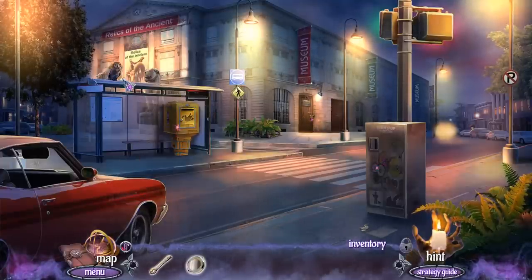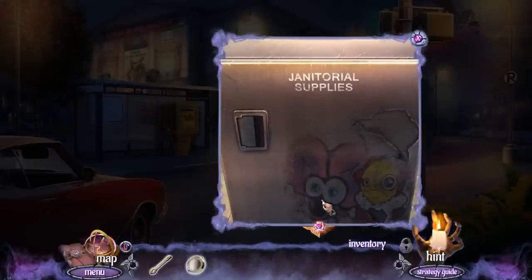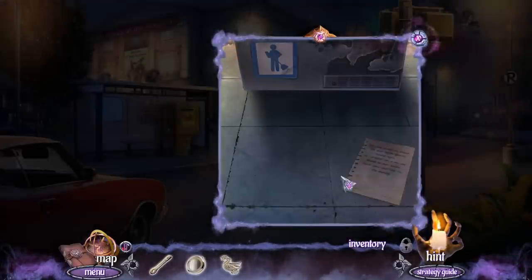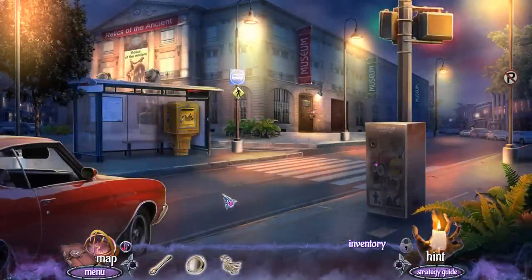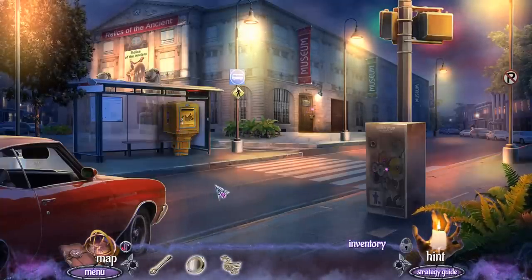Holy cow, there are cars zooming by — that would have been super dangerous if I had stepped in front of that. No, that's not going to work. You keep complaining about the door handle breaking, so I ordered you a new one — check the mailbox for a package. Alright folks, so here's another collectible right here. The yellow ones tend to be on the notes. Gorgeous looking game — there's just a little bit of fog floating around here. It's pretty cool.